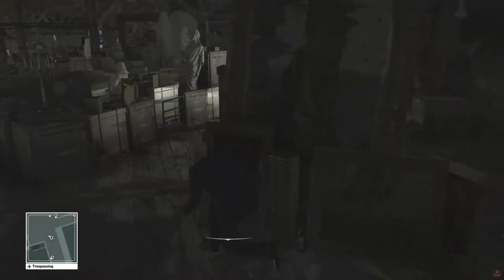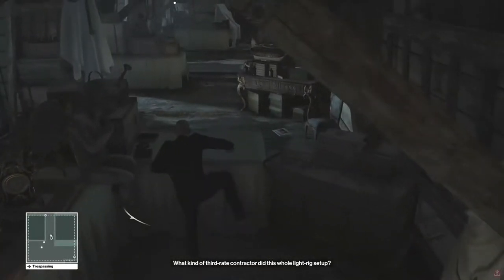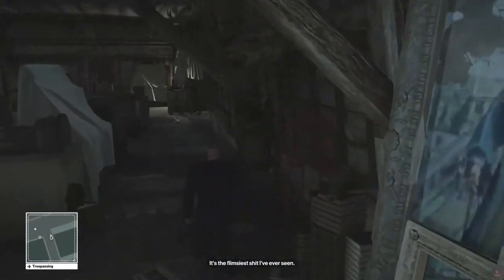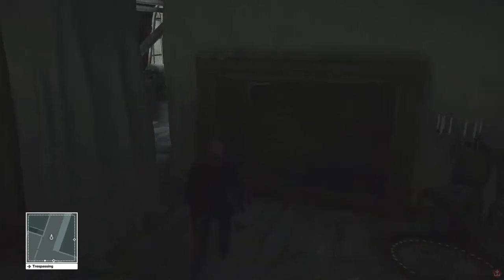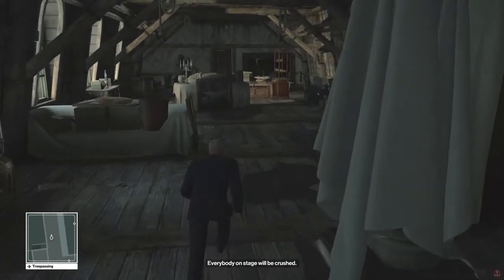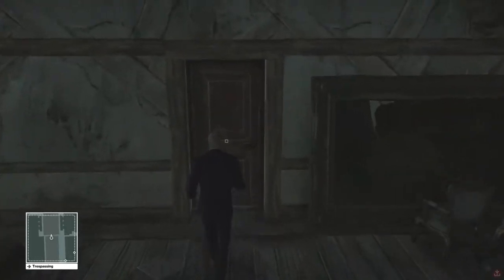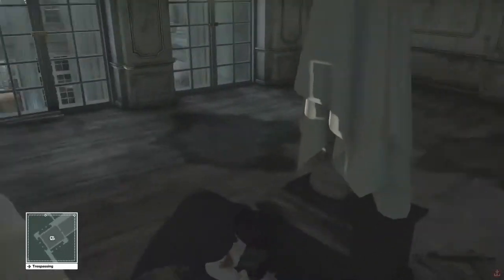You don't even have to crouch here. If you just keep running, you'll be faster than they can spot you. Right away, all we've got to do is round the corner to the other side of the building — this is where the vampire magician costume is. If you haven't gotten some of the vampire challenges, there is one for getting it without being spotted, so you'd pick that up right now.